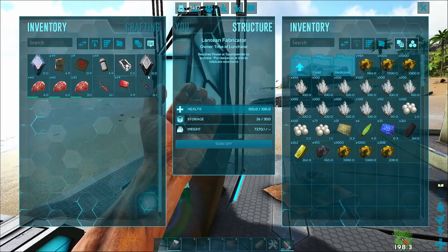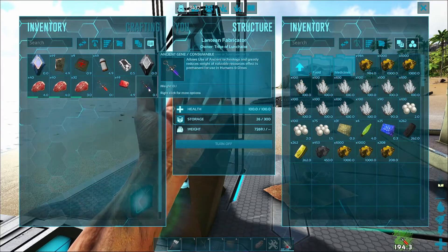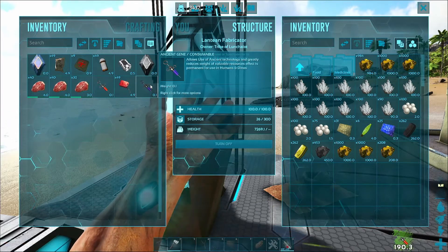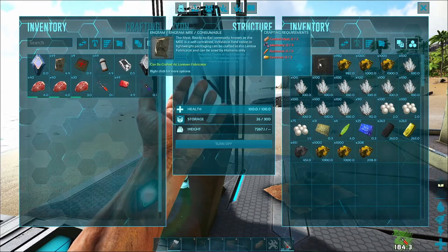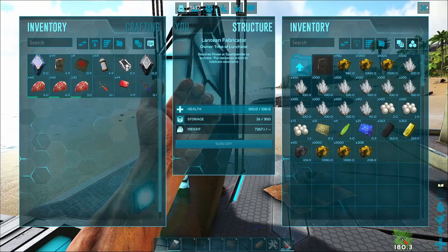The Ancient Gene you use it once and it's permanent. I spawned in another one because I thought I'd done something wrong — turns out you can't use it on yourself again, it is a permanent enhancement. And MREs are two cooked meat, five major berry, three rock carrot, and two savoroot, so you'll need a bit of crops going in order to make those.